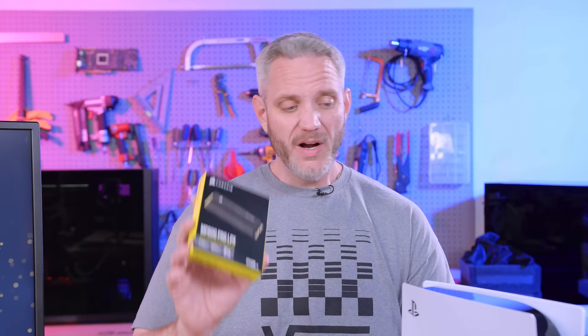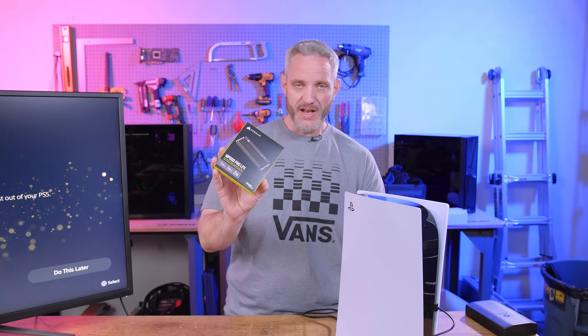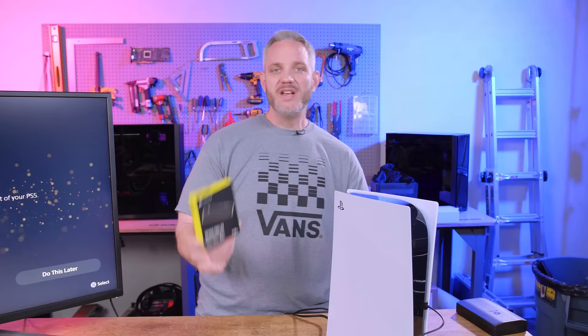Before we get in there, there are some things you have to think about. One: system update is very important. This is a brand new out-of-the-box PS5 in version 1.0, which means we have to apply an update because there's an update that allows expansion storage to be recognized and formatted - it must be formatted to work with the console. Second, you need a low profile M.2 cooler. If you get an M.2 with a pre-installed standard height cooler, it's not going to clear the cover. So a low profile cooler attached to an M.2 PCIe Gen 4 drive is very important for this.